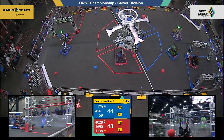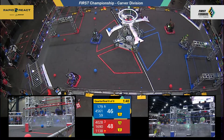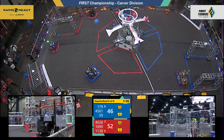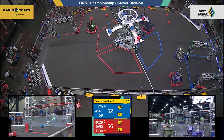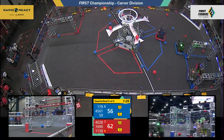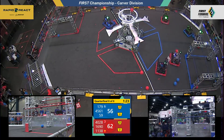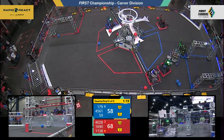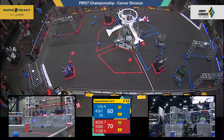Just over a minute and a half remaining in the operated period. Swamp Thing sucking up two cargo, lining up despite some defense from Eagle Engineering. They got two cargo in for the Blue Alliance. Their partner 59, Ram Tech, also playing defense up against Orbit — one of our Israeli teams here on Carver this week. 4028 Beak Squad put two more cargo in for Red, and their partner 1690 Orbit added another one in.